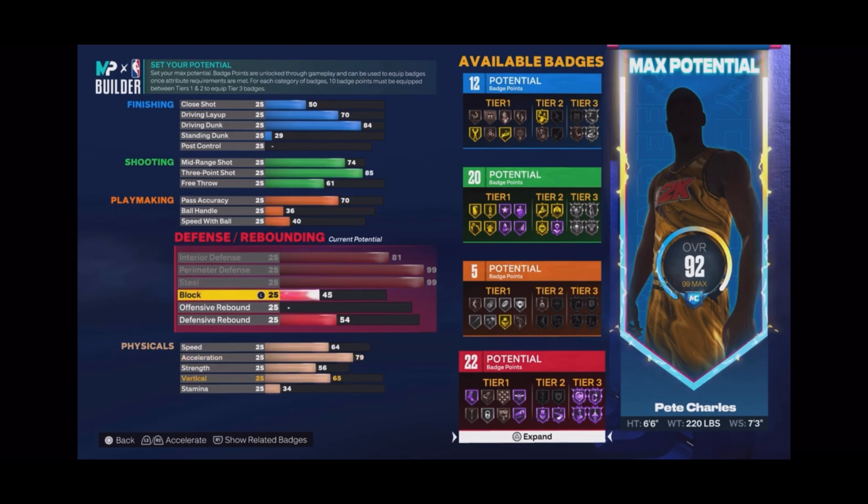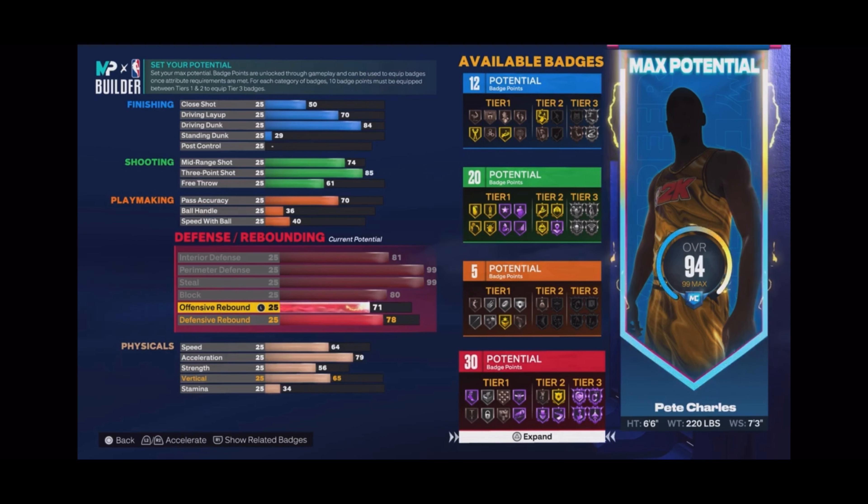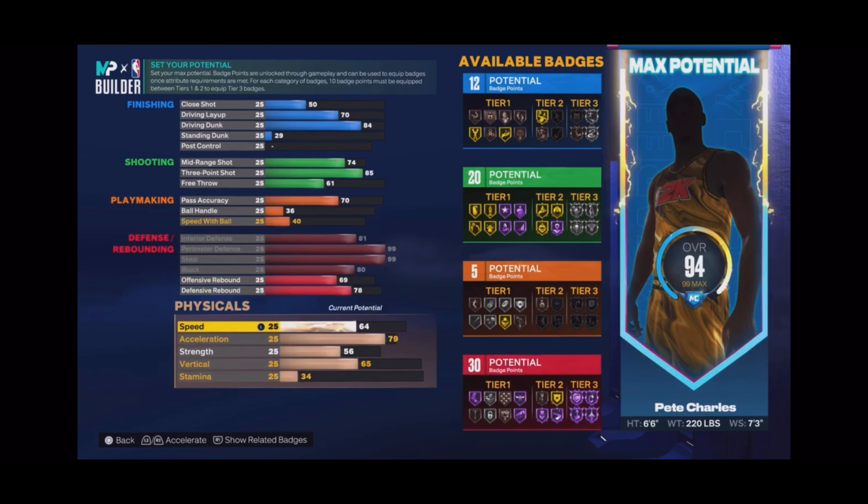Interior defense max, steal max, perimeter defense max, block max. Pay attention to what I'm setting for the rebound. We're gonna have 30 defensive badges - trust me on this.